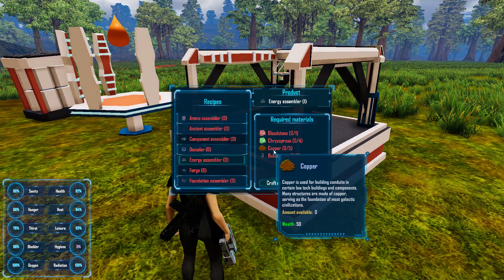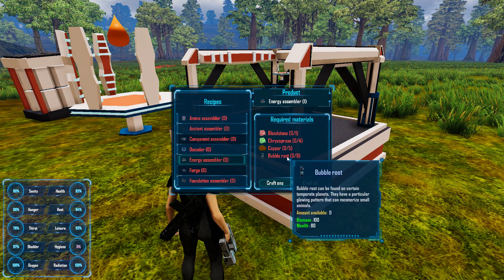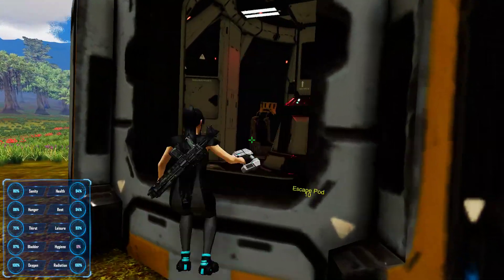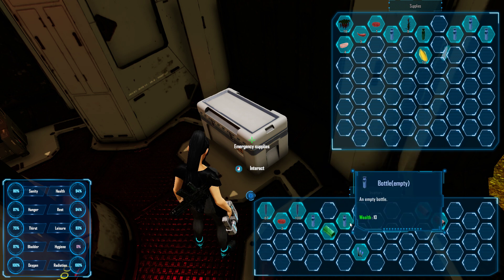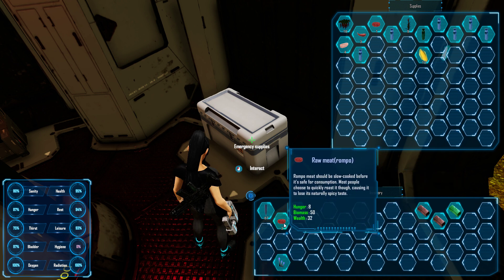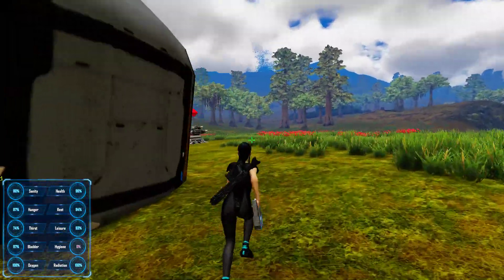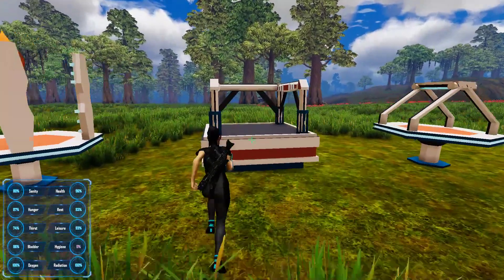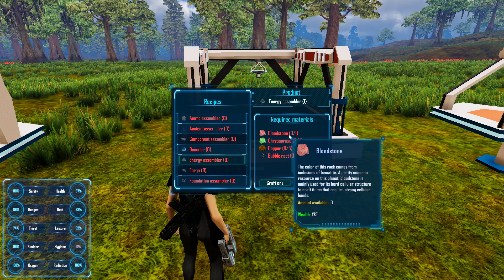I think I'm gonna try to make about two of those. Let's get rid of the water bottles. I see what's going on now guys — this is totally my fault, I apologize. Glow tubes — food is fine, I still don't know what to do about not being able to wash my hands. What we need again is bubble root. Let's make a couple of those energy assemblers — bloodstone, cypress, copper and bubble root. We need lots of bubble root.